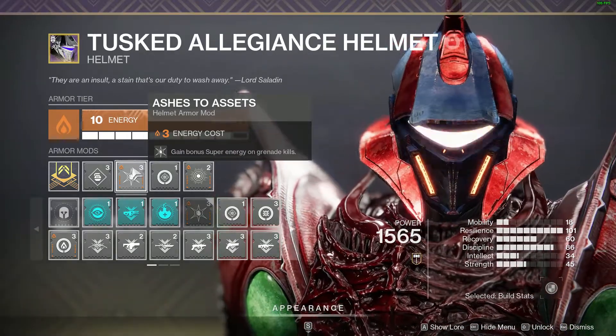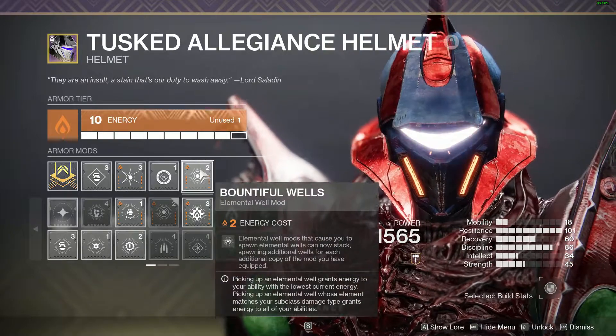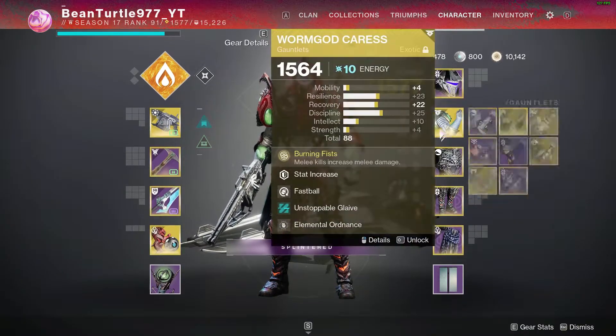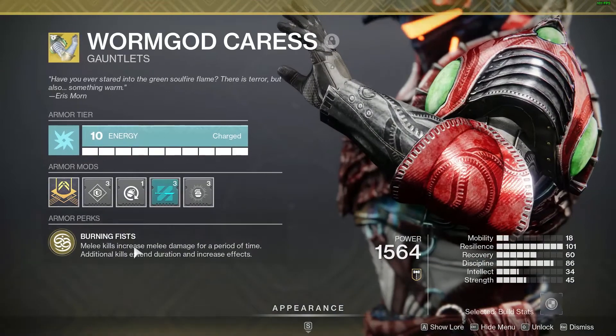On my helmet — it doesn't happen very often — I have Ashes to Assets to gain bonus super energy on grenade kills. I have Bountiful Wells so that whenever I get a grenade kill, they spawn out like three or four elemental wells. I'm running three Elemental Ordnance mods to do that.